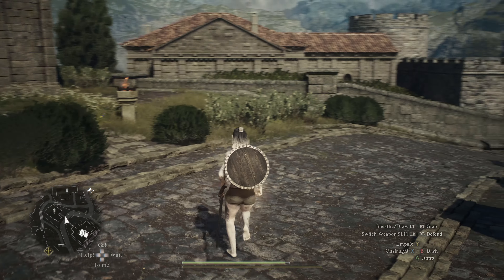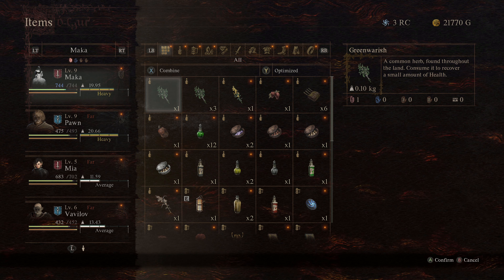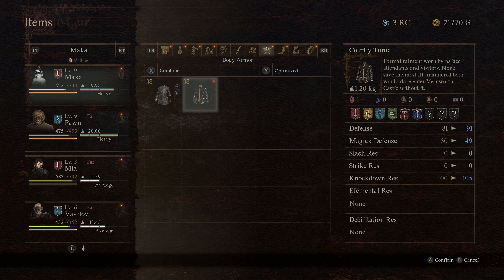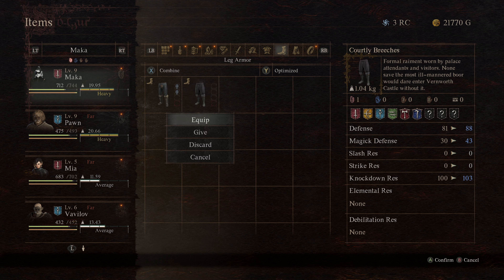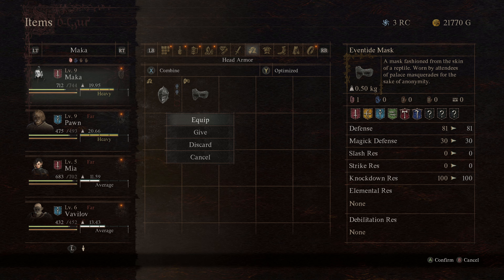Once you have these items, you're almost ready. Make sure you go to your inventory and actually equip them. You'll find the Eventide Mask in your head armor, the courtly tunic in the body armor, and the courtly breeches in the leg armor. Make sure all three of those things are equipped, and don't equip your helmet on top of the mask.